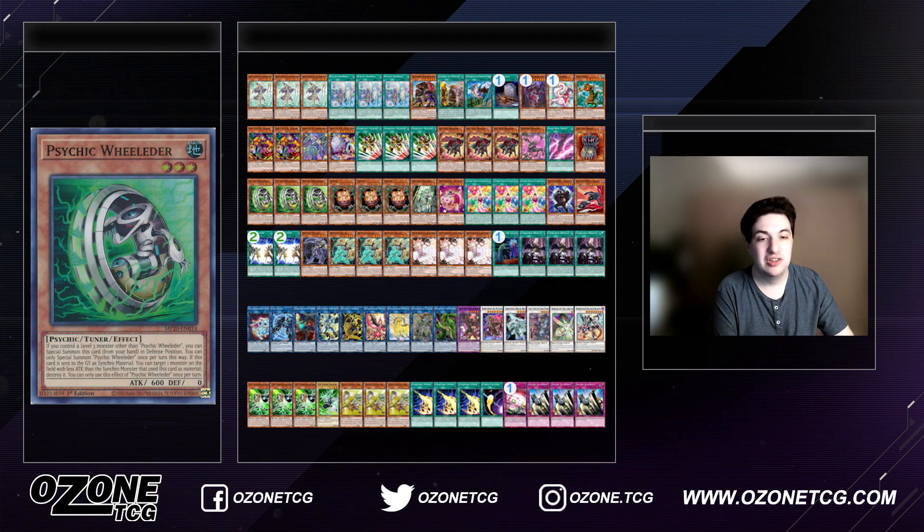Then we have Psychic Wheelder. It's a free level three tuner, and I definitely like it more than Psychic Tracker because it's a free tuner. You definitely need to play a lot more tuners in this version because your specialty techs are non-tuners, and you want to make sure you're getting to Red Rose Dragon every time in your full combo. So say, Emergency Teleport plus Psychic Wheelder — or some of the other tech cards without using a normal summon — and then you can get to your Fibrax play without worrying about it.